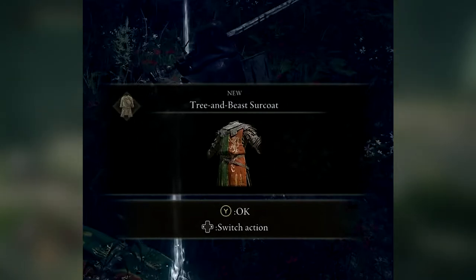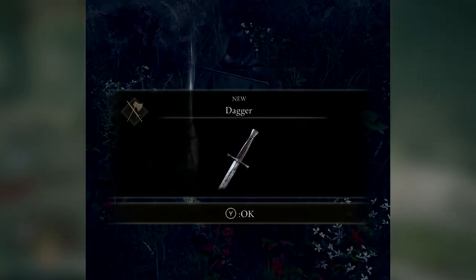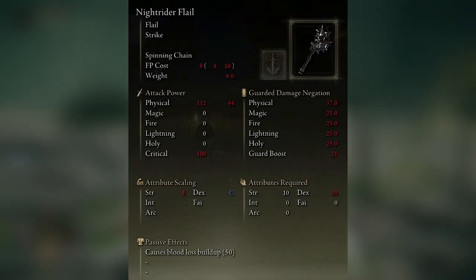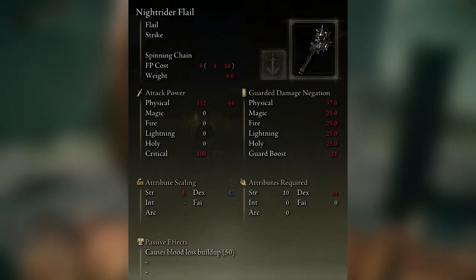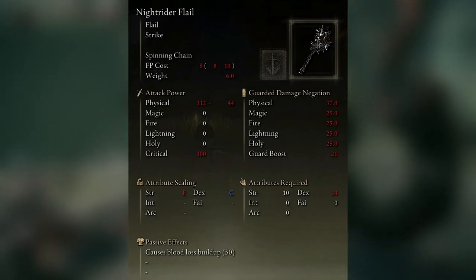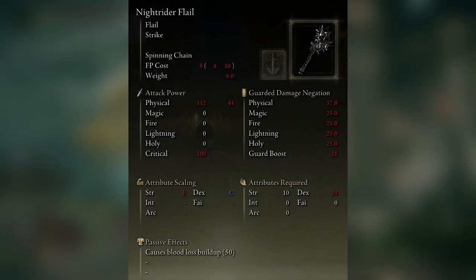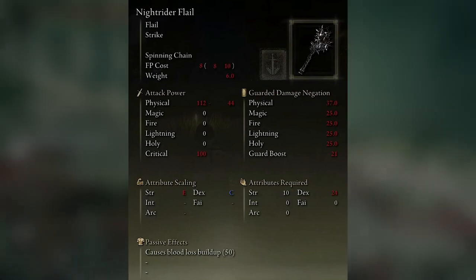We also have a look at a dagger. And then the final image is the stat screen for a Knight Rider Flail. You'll see it's got an FP cost and a weight. The game goes really in-depth with stats for weapons. You've got attack power — 100 critical and 112 physical. Then you've got scaling for the attribute, and attributes required to use certain weapons. For example, strength you only need 10, but dexterity you need 24.